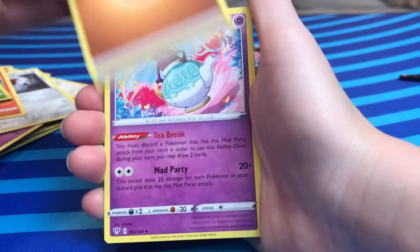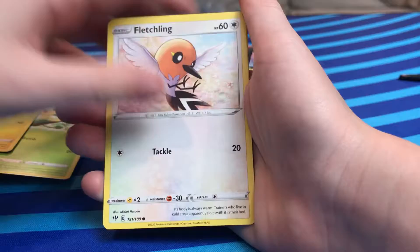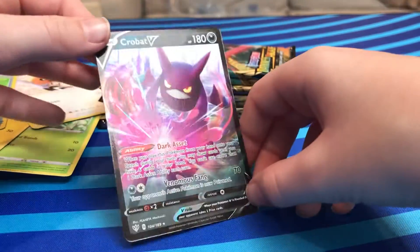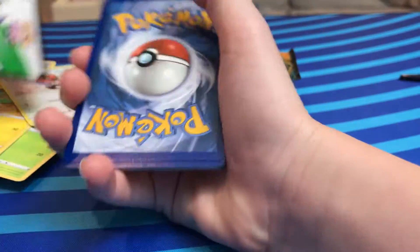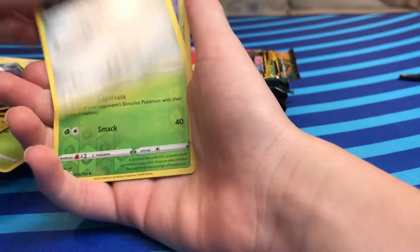Oh whoa — you can kinda see the black rim right there. It's a Crobat V! I think this was Darkness Ablaze. I think I already have this, so I might sell it. You might wanna look for it — I can be a little late getting things ready on TGC Player, so just to get you prepared, I am pricing things a little low, kind of cheap because...